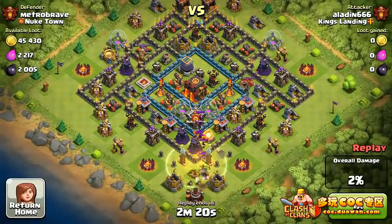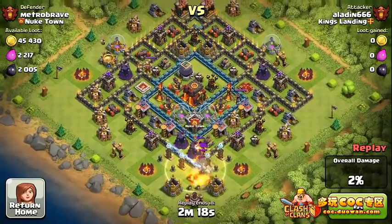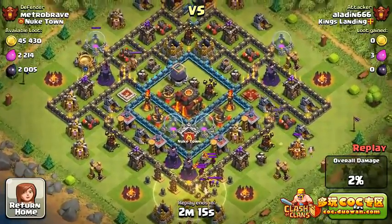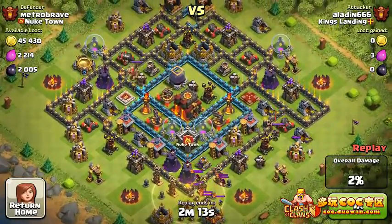So this is the first Hog Rider video. It is an attack by Aladin666 from King's Landing — the clan I'm camping at. He's pretty much baiting the clan castle troops right now, and the heroes.